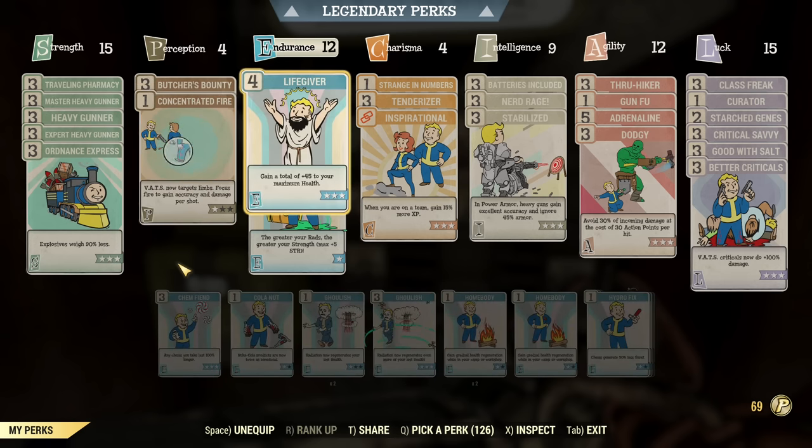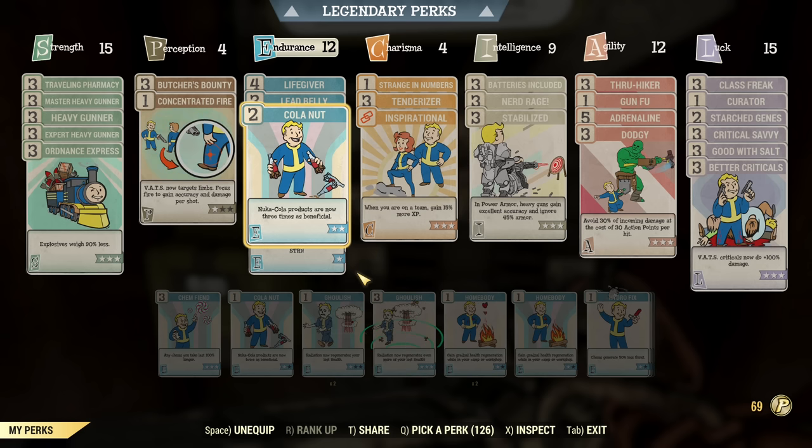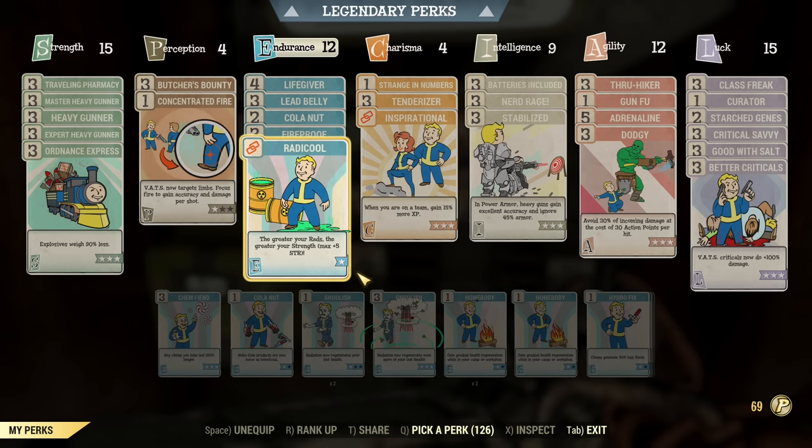Under Endurance, this is a very interesting approach compared to what I usually use. Lifegiver is standard for extra tankiness, but then I have Lead Belly. Normally you wouldn't see it on endgame builds, but this time, because I'm using lots of consumables to replenish AP, this extra Lead Belly helps me avoid getting irradiated whenever I consume something — so mass consumption does not affect my radiation. Then Cola Nut for extra Cola products, and Fireproof is standard — we want to be super tanky, Iron Man does not die easily. And Ghoulish for rad sharing, which is nice.